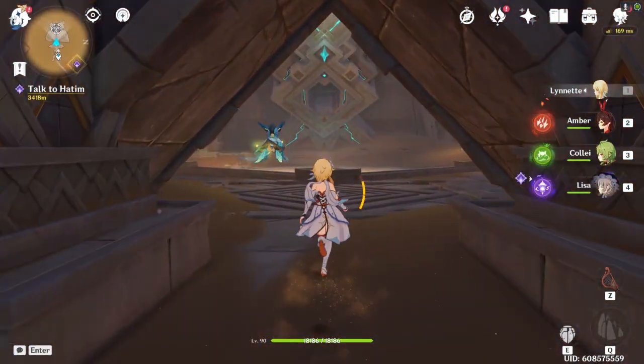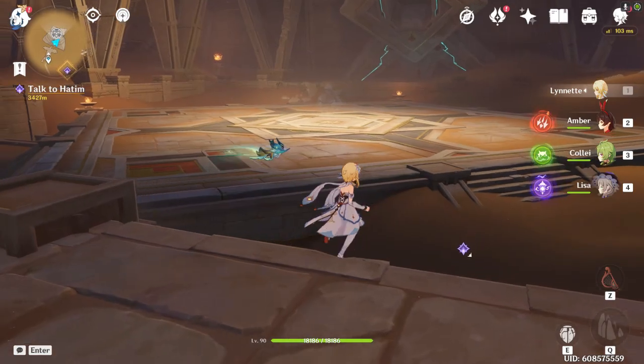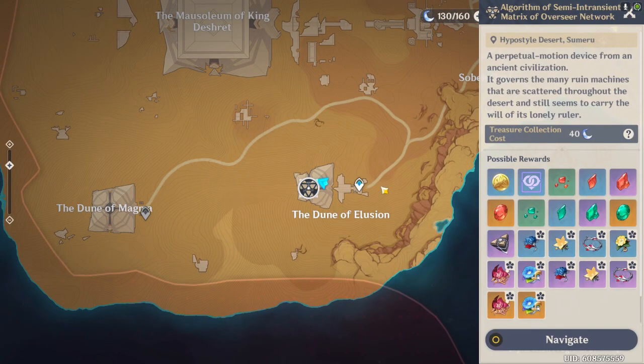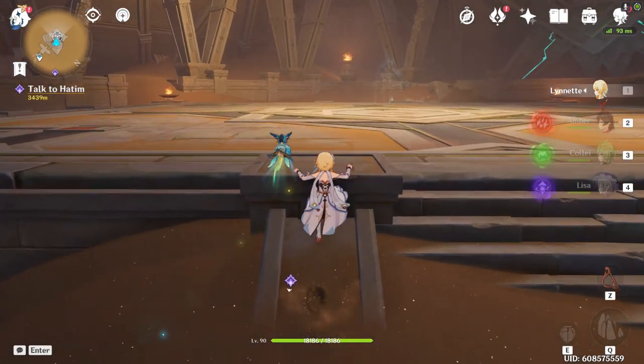Alright everyone, we're going to 3.1 and to the desert, and here we have the new boss — conveniently called the Algorithm of Semi-Intransient Matrix Obviously Network, or as I call it, the ACIMON, or the shiny robot that does cool laser James Bond things. When it comes to this boss, it's actually rather simple.